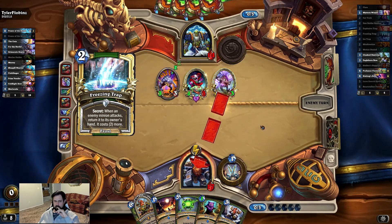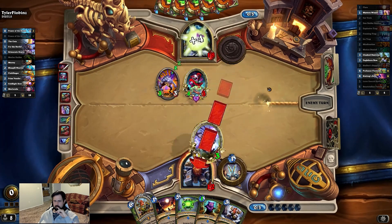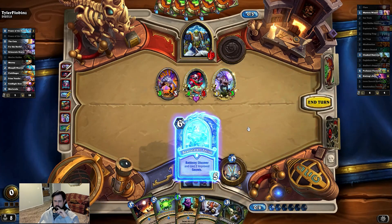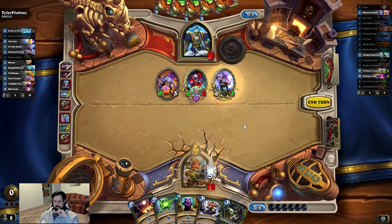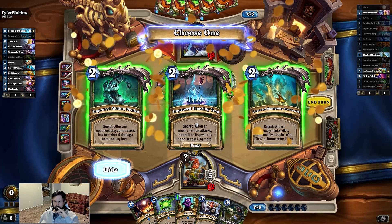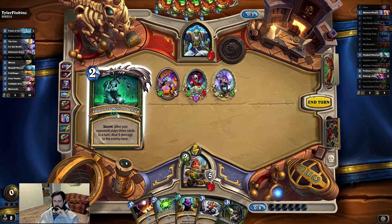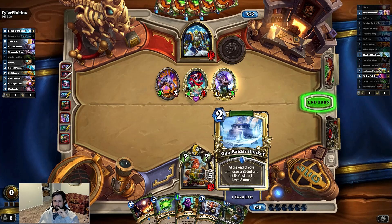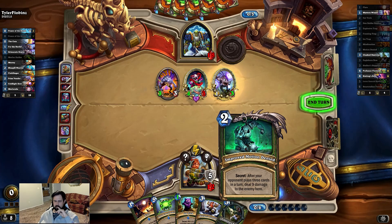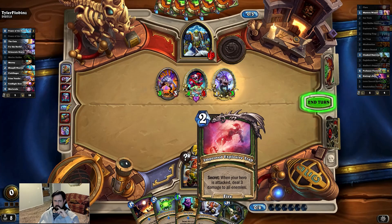We just wasted our Freezing Trap — not a big deal. I think we'll be fine. We get to discover two improved secrets. We get our Explosive Trap, we definitely want that. And yeah, we'll have this one — he's going to get dope-scoped for playing cards.